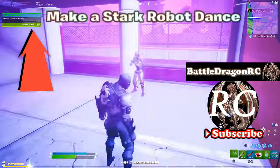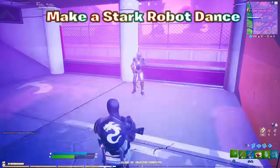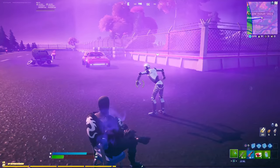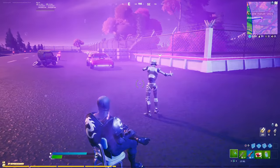Once you hack it, all you gotta do is emote and he will dance with you. I thought it was gonna be the sitting down emote, which is actually cool, but he was broken and wasn't dancing. So I went around and followed him until he actually did the full dance — check it out.